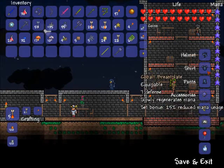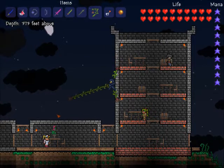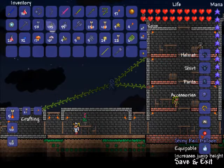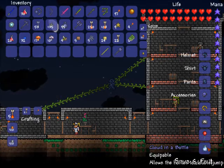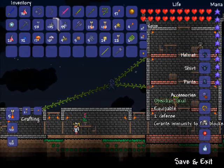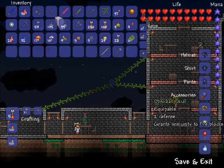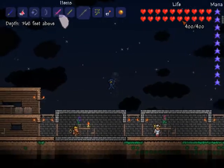I also have cobalt armor, which I got from the underground jungle — which by the way is epic. I have a shiny red balloon which I got from a floating island chest, a lucky horseshoe from an island, an obsidian skull, and a depth meter which I crafted. I've finally got myself to full health and mana, which is awesome.